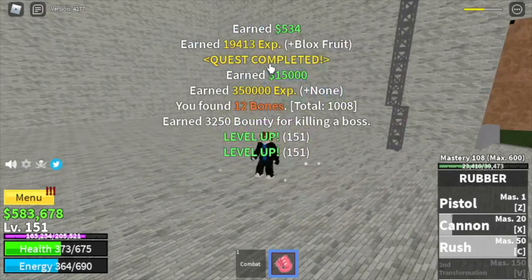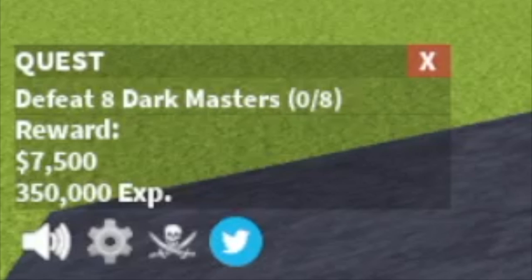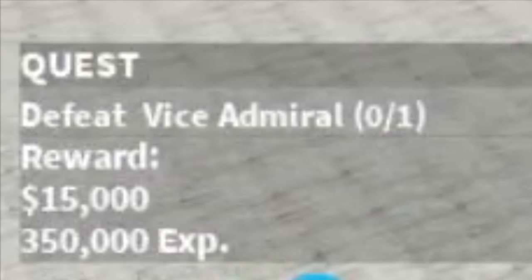At level 150 you can go to Sky Island — check the experience: Dark Master gives 250,000 and Vice Admiral gives 350,000. So I suggest staying here with the Vice Admiral for the better XP, even though the disadvantage is you keep having to re-enter the game. At level 225 we will unlock our final skill.